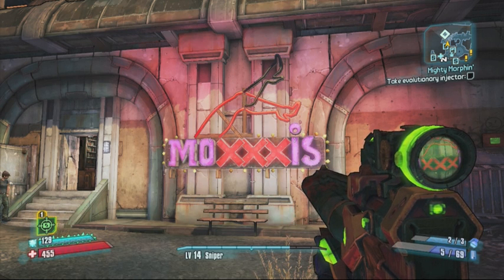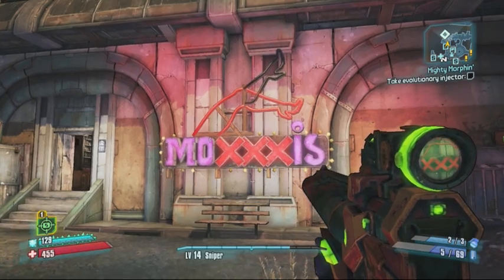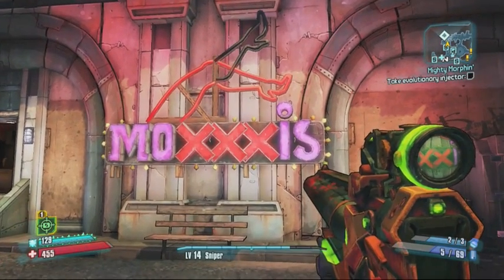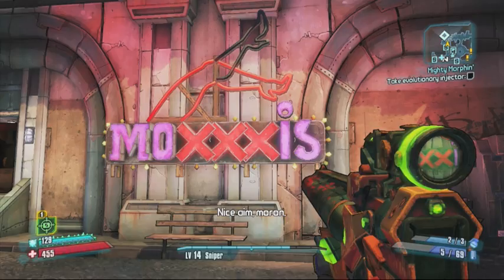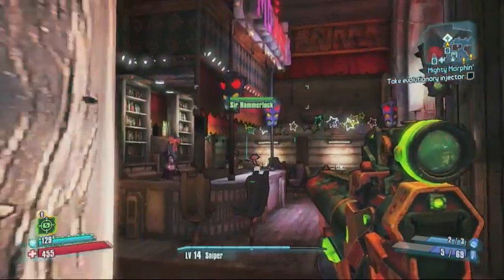Hello Gamers! Steve from Ski Bros 89 coming at you with a cheat in Borderlands 2. You go into Moxie's Bar and inside you will go up to the piano. If you watch the video right here you can see how to get to the piano.